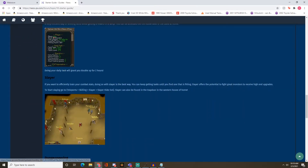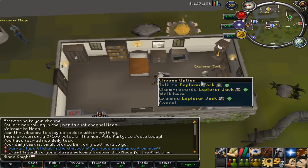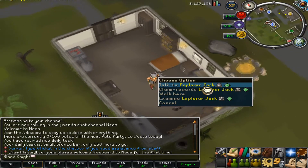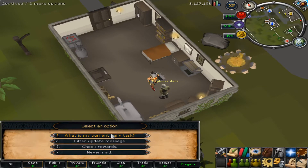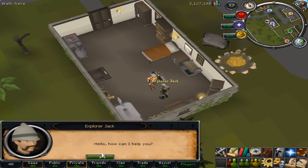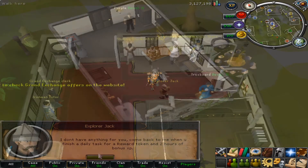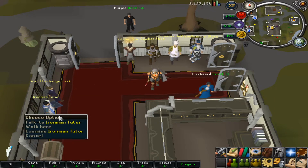Another thing I like about Neil's is once you log in you get a new daily task. Mine is to smelt 250 bronze bars. Once you finish your daily task, you go to Explorer Jack, who is west of the bank. Talk to him and you can check your current daily task, filter update messages, and check your rewards when you finish.